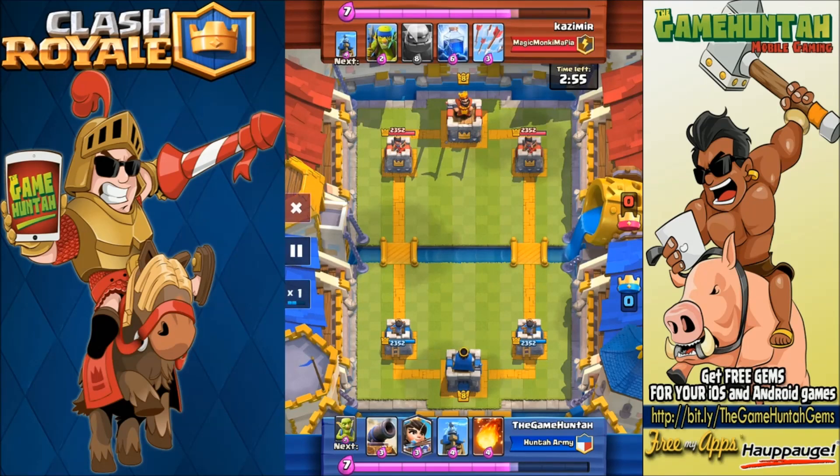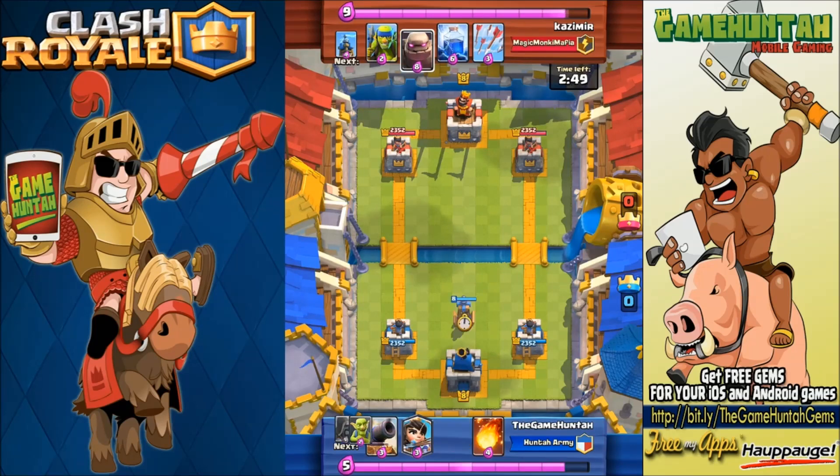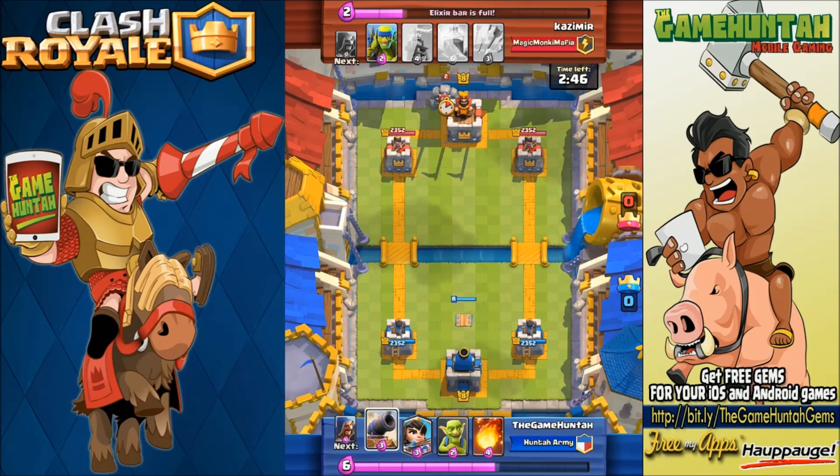That's not good — this is definitely not a good start. This is a high level player, so let's see if the Cannon is useful or not. We're gonna start with a Tesla, and now that I see my opponent is bringing a Golem, it's probably a good idea to put a Cannon down.